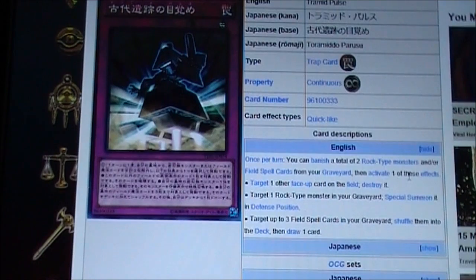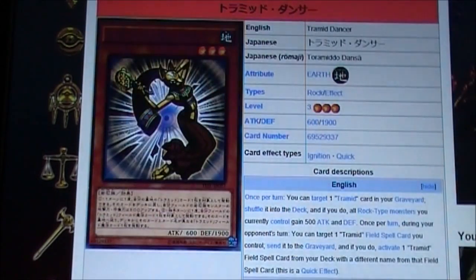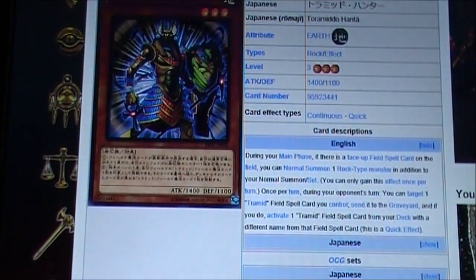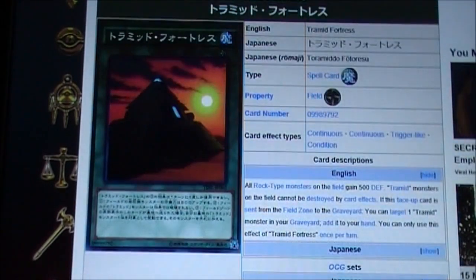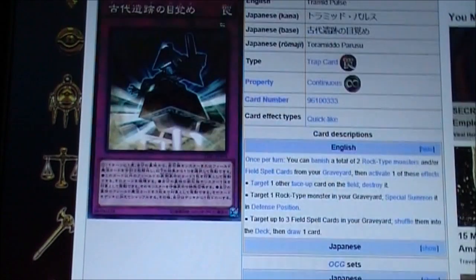So basically what this does — this is a really exciting archetype because they do so much and have so much synergy. Every single card really works with the other ones, and that's what I like about Tremid. They all work together. I'm super excited — I'm definitely gonna pick up three copies of each of these cards. Specifically Tremid Pulse, because it's a continuous trap card that you can basically use whenever you want. You can either take back three field spells to your deck, special summon a monster, or destroy a card on the field.